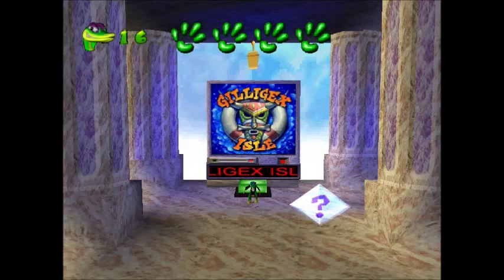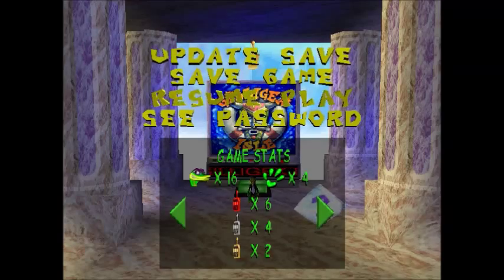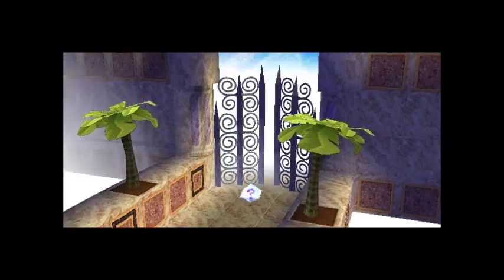The fireballs they hurl at you can't hurt you, so you really just have to worry about avoiding the fire that goes along the ground. Should I update the save? No, I'm just going to go ahead and resume play.